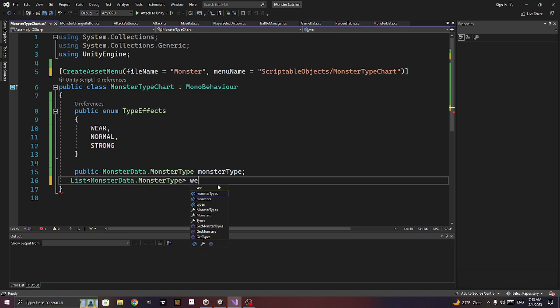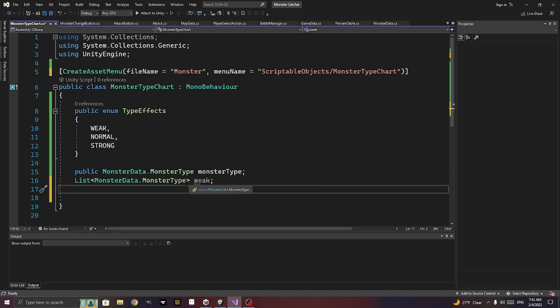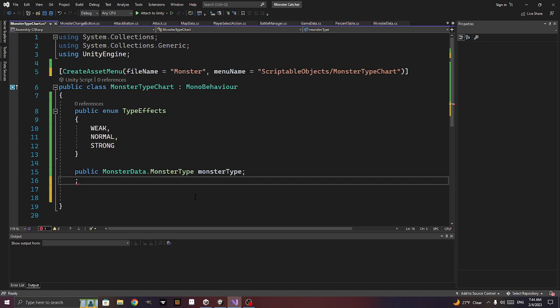We want a dictionary — you really want this as a dictionary. Dictionary of type_effects comma monster_types, called monster_type_effects. Basically if this was an earth type, weak/normal/strong are the dictionary keys, and we list all the types it was weak to.